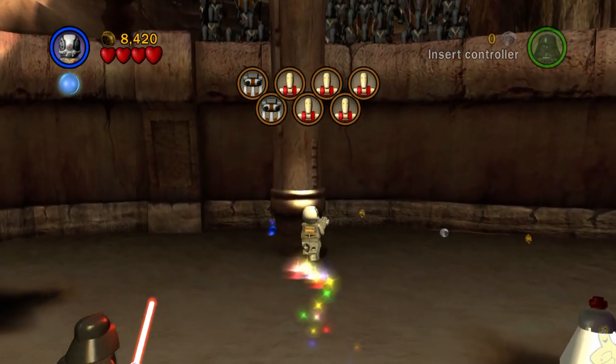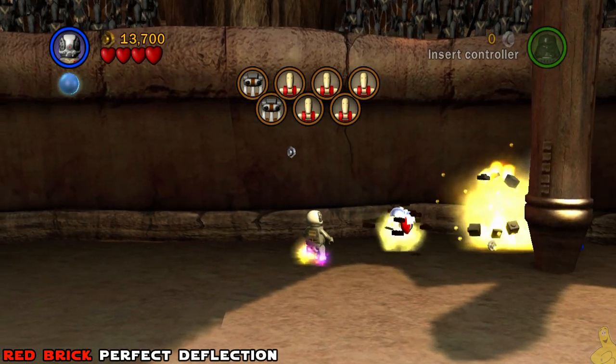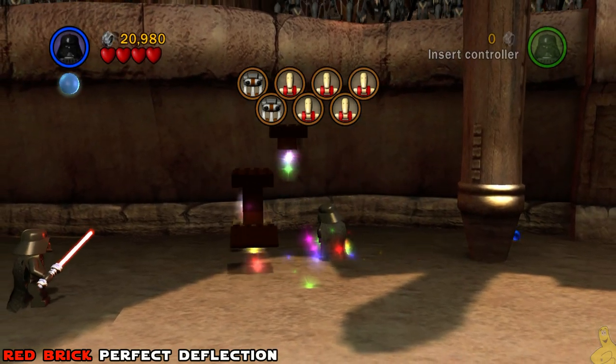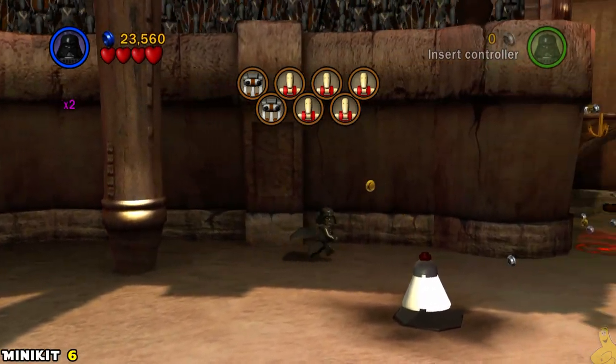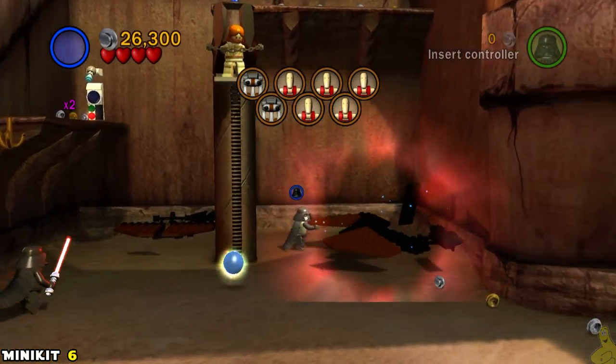As you continue to make your way around to the right side of the area, you're going to see what looks like some sort of speed cycle made of silver bricks. Go ahead and destroy them with somebody like 4-LOM using thermal detonators, and you can grab that red brick and keep on moving.